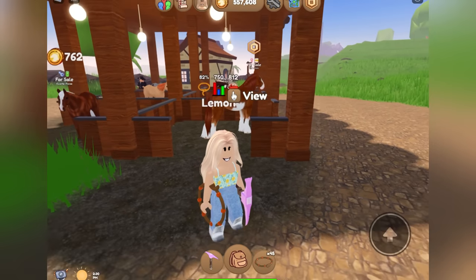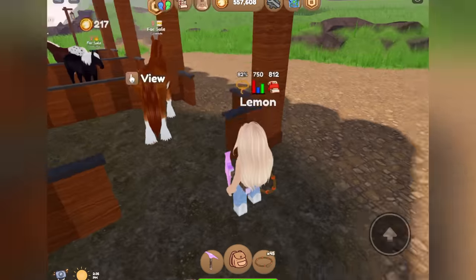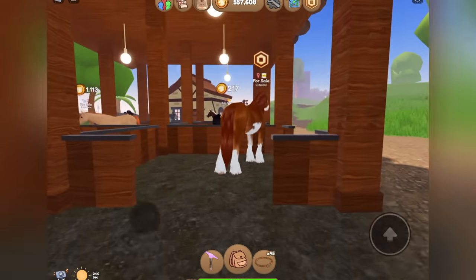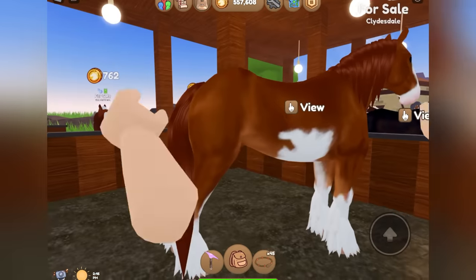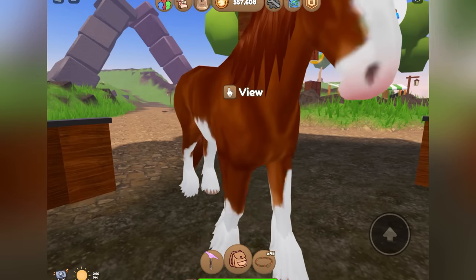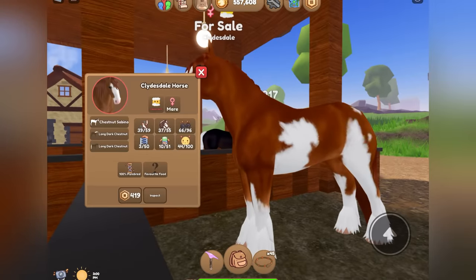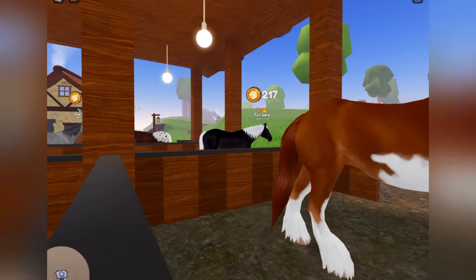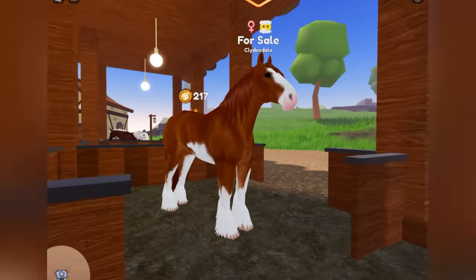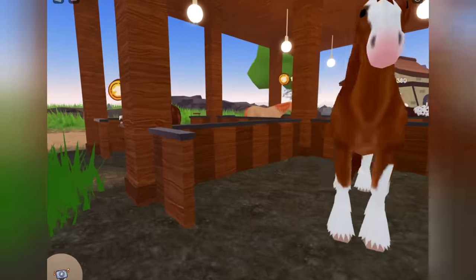There is another Clydesdale coat — this one is the Chestnut Sabino. My camera's kind of messed up right now, my character's not centered, but it's fine. This is what this coat looks like: it's mostly chestnut and then with a bunch of white splotches around, hence the name Chestnut Sabino. Once again, a very, very beautiful looking coat with a lot of pretty details.